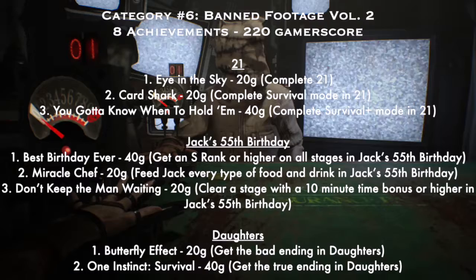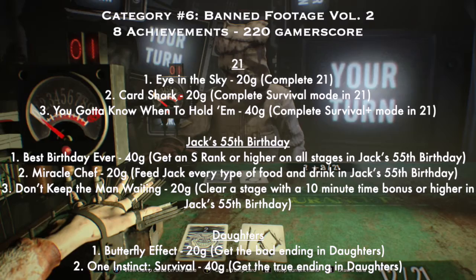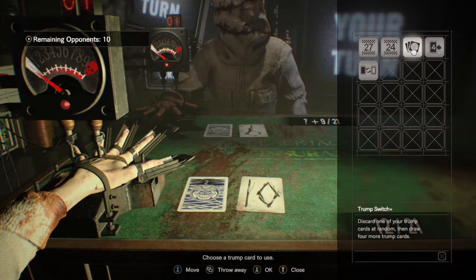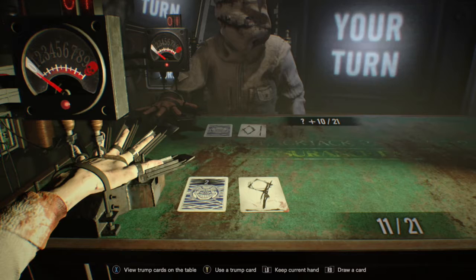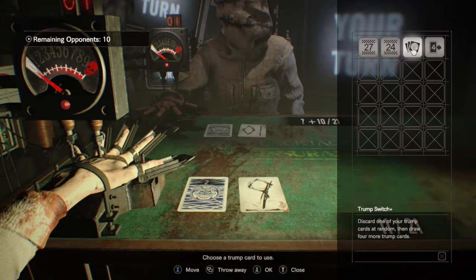The next category is Banned Footage Volume Two: eight achievements for 220 Gamerscore. '21' was actually the last achievement I got in the whole game. Number one: 'Eye in the Sky' — complete it. 'Card Shark' is the survival mode version. 'You Gotta Know When to Hold Them' — survival plus mode — was the last achievement I got. It's like a blackjack card game where you have to reach 21, and whoever has the higher number doesn't get tortured — which is very disturbing.